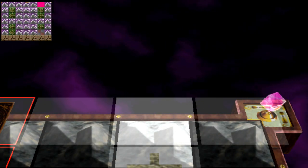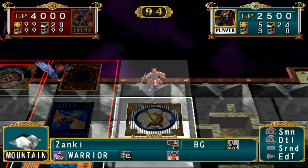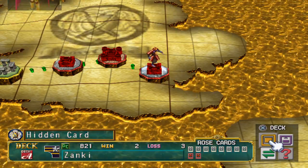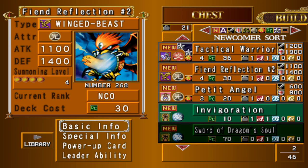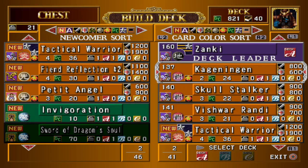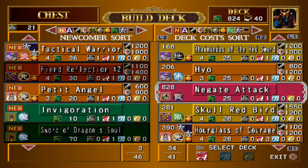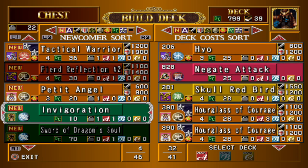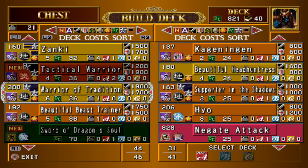Now we're at Mai, and this is a more difficult one to get. You need to manage to get near the top right corner of the map. If you play through the middle, Mai will move to this part so you may need to manipulate her to move away so you can reach it. If she does move there, continue to pressure her to move around the corner away from the tile. Approach it until you get Fiend Reflection Number Two, a four-star light winged beast with 1100 attack and 1400 defense. It has a flip effect that allows you to play another card from your hand if you've already played one - great for combo attacks.